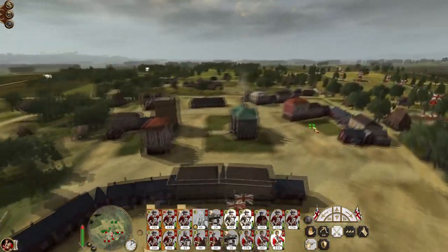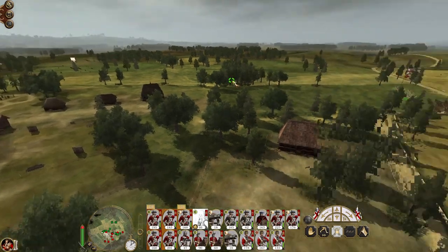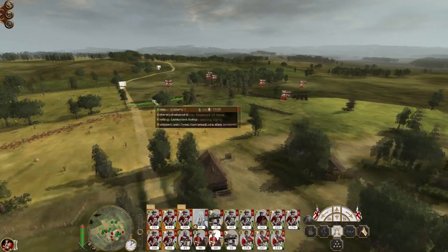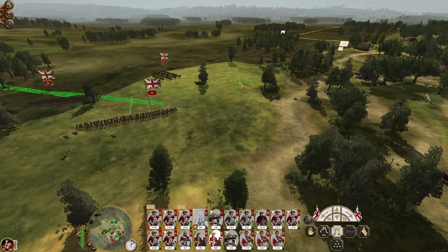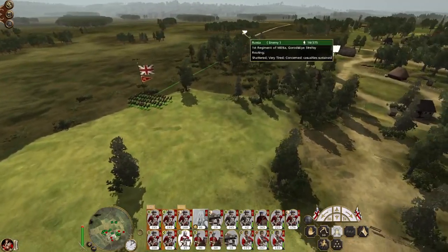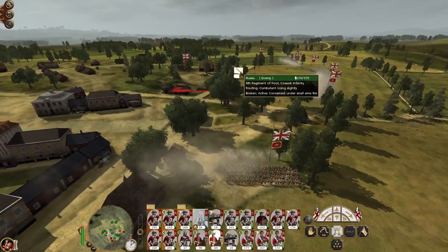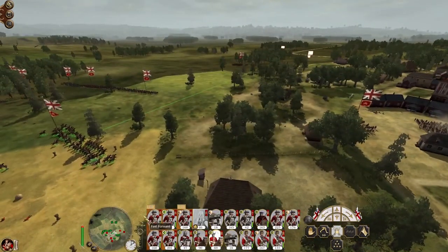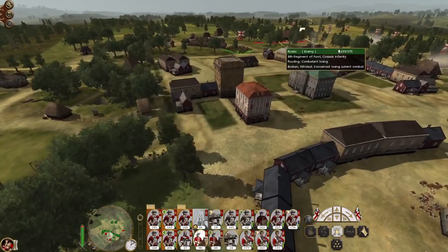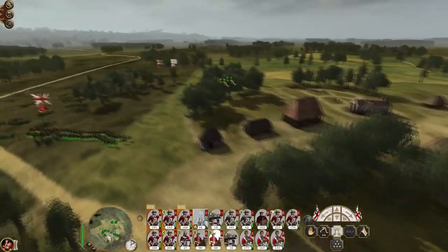Deploy my cavalry to go and attack any remaining enemy — the general has fallen. I believe they aren't getting any reinforcements in. These Cossacks are the last remaining unit and they have been routed. I'm going to continue — both of you knock out that last militiaman. Come over here and help my general knock out the Cossacks.